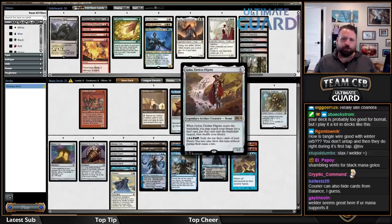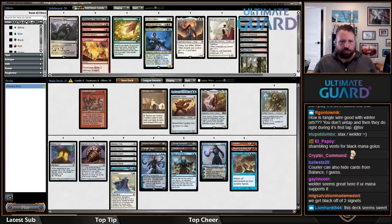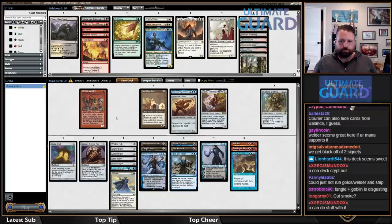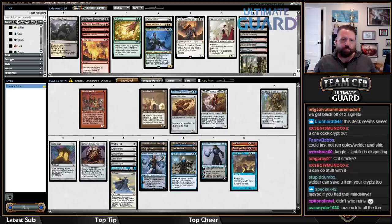I do like Welder with Golos. You can't weld back Ballista, but you can shoot it down to a 1/1 and then weld it out. It works okay with Tanglewire and Smokestack. Welder plus Winter Orb is also a combo. Cut Smokestack — I actually think Smokestack might be okay here. I have a lot of kind of garbage permanents to feed it. I guess I would have liked a Crucible as well.